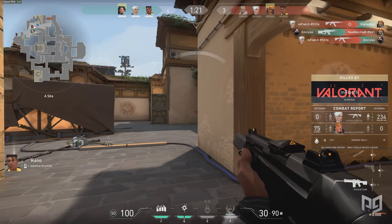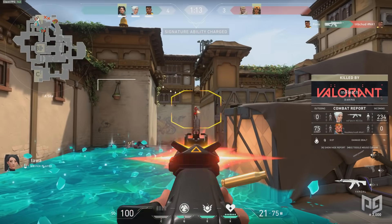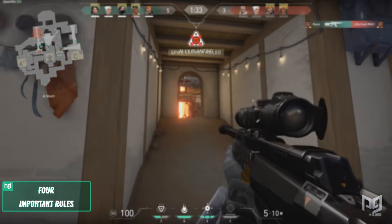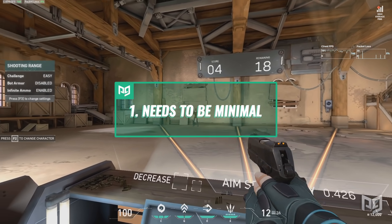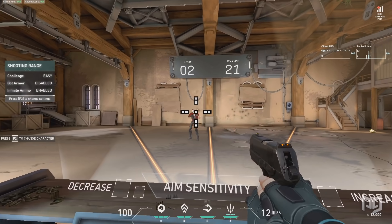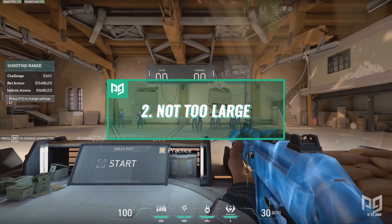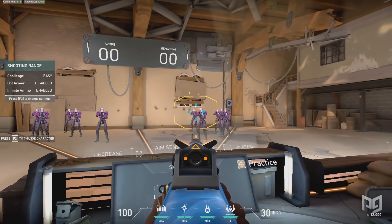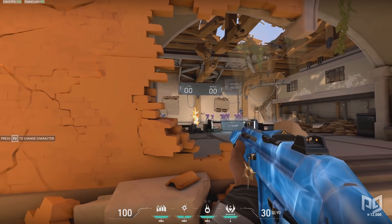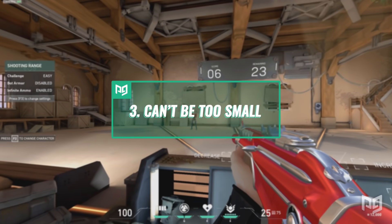Crosshair settings are one of the most important topics. There is no single best crosshair — the best one is the one you perform best with. My four rules: First, it needs to be minimal; overly animated or large outer lines will distract you. Second, it cannot be overly large — you need to be able to place it over an enemy and adjust to the head quickly. Go into the practice range and test from long range; if you can't distinguish the enemy from your crosshair, it's too large.